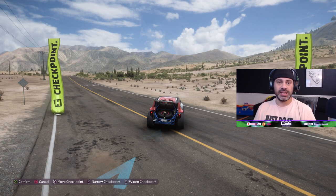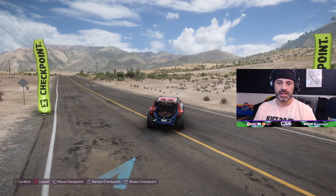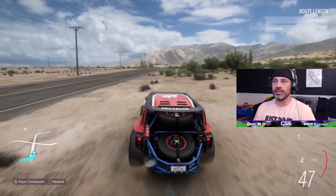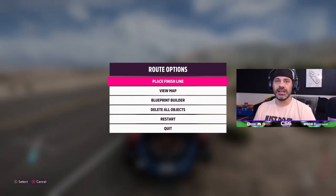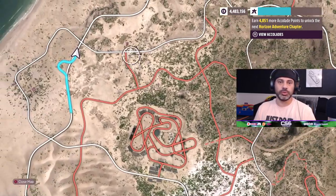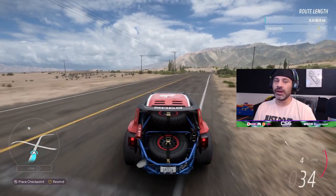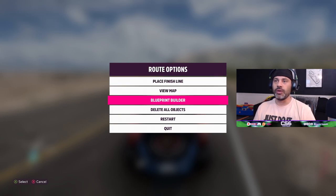You just have to place checkpoints throughout the route by pressing the action button on your Xbox controller. Checkpoints can still be narrowed or widened to whatever you'd like depending on what your route looks like. You can pause it and view the map itself to help you plot out the rest of your route. Once you've set the last checkpoint, or if you're at a crossroads and can't remember exactly which way you plotted the route to go, something all new and very exciting to the custom route creator is the blueprint builder.